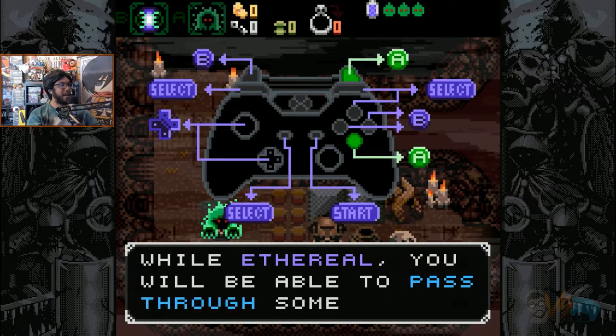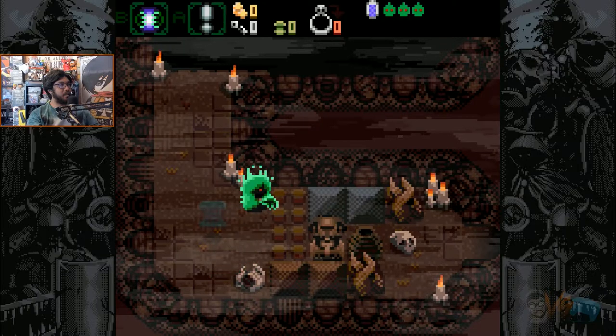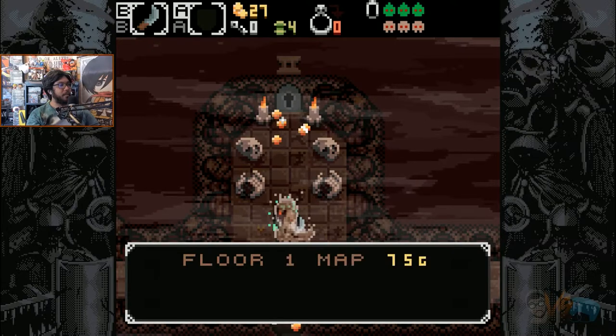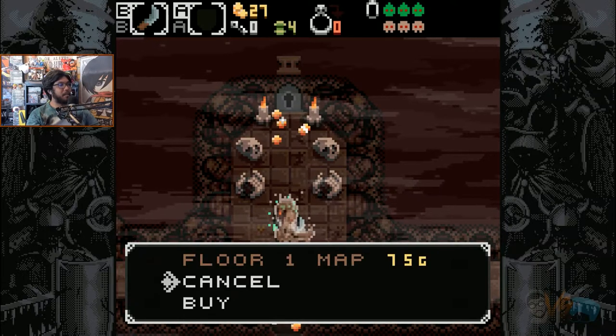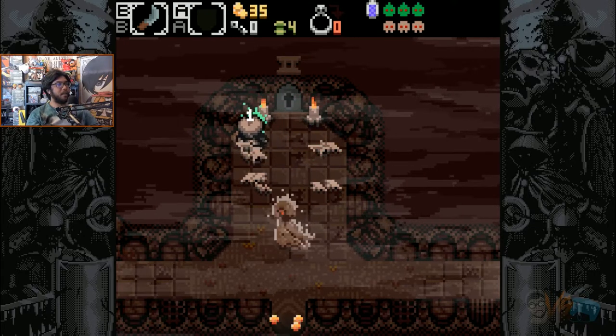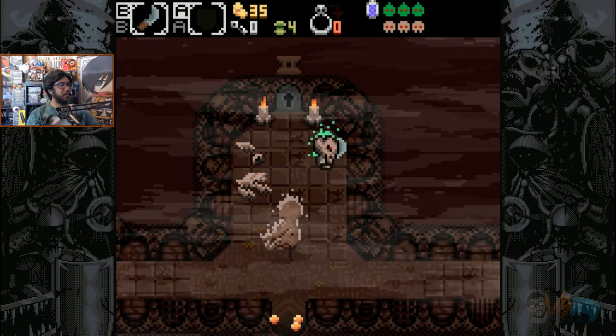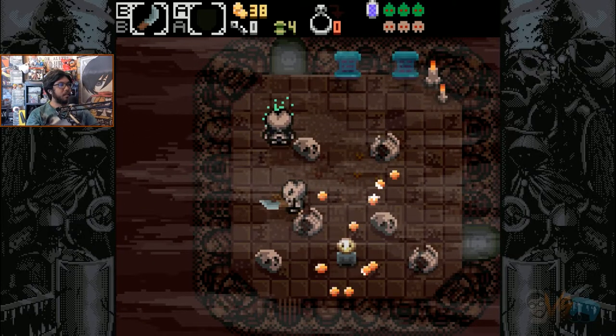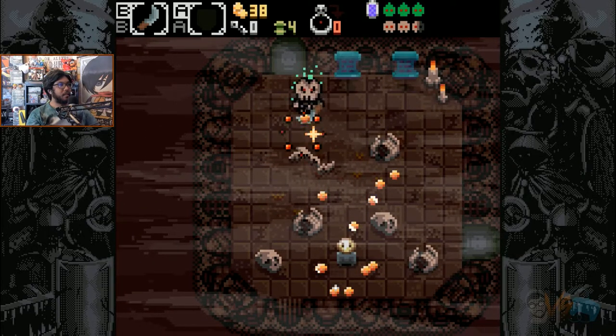Slimes, bats, skeletons — they're all yours to take control of. You have a base form and a possessed form, both of which have their own HP pool. In your ghost form, you can shoot orbs at enemies to knock them out. Once incapacitated, you can simply hover over them and take control of their bodies. Some enemies will be stronger and some weaker, but will have certain abilities you'll need to explore and progress.